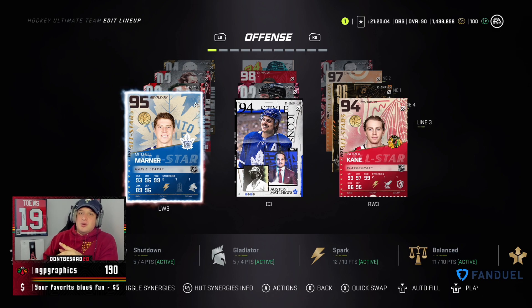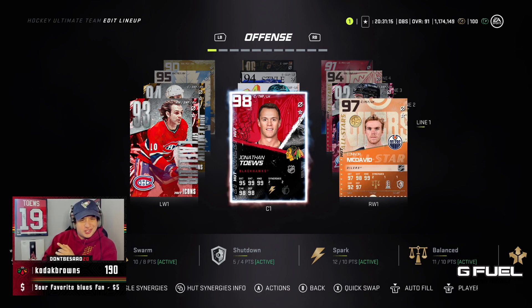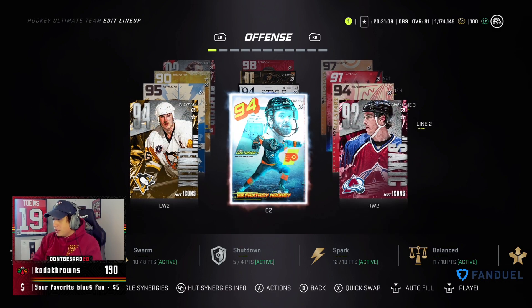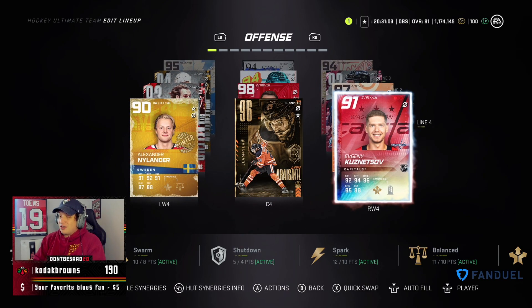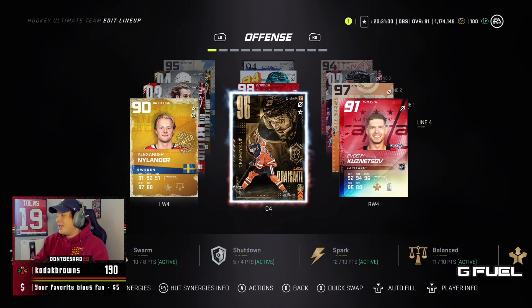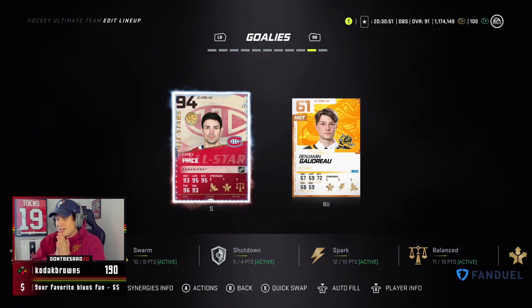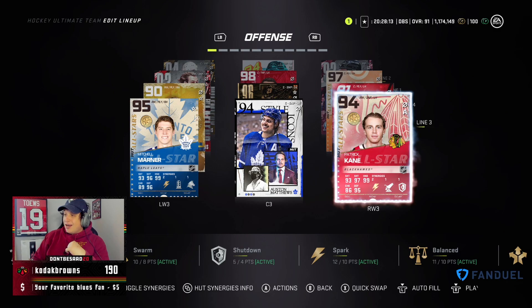We've done a little finagling, and nothing really changed too much actually. I really thought I had to change the team more. We're going to try out the Spark-Hollitzer shutdown version first, playing with Matthews and Marner. Second line is now Saka, Couturier, Lemieux, and our fourth line is Drysaddle, Kuznetsov, and Nylander. Our big purchase was this 94 Carey Price — I had to get a distributor goalie. I wanted a higher-end one and dropped 300. We're going to hop into a game and see how young Patrick Kane performs.